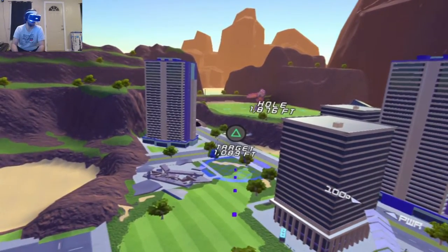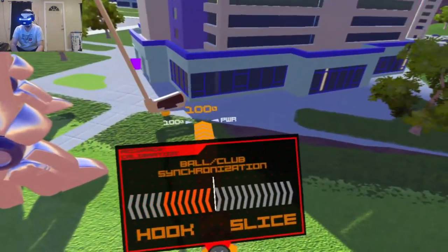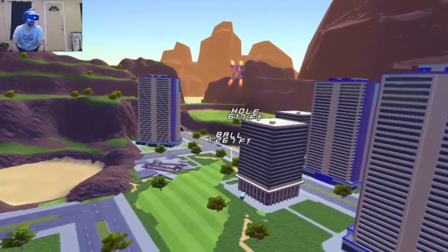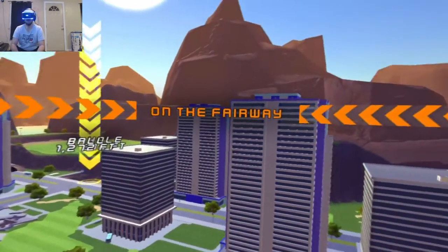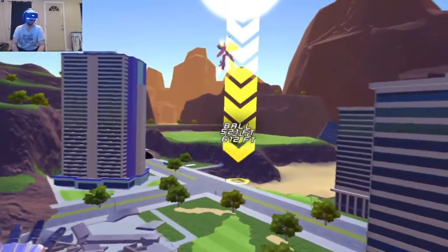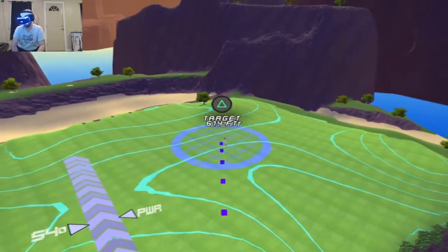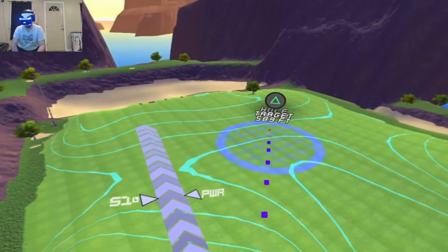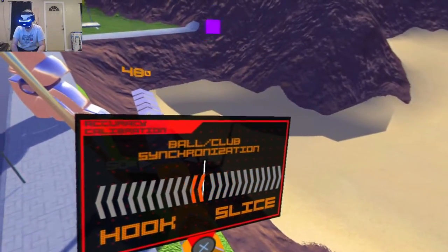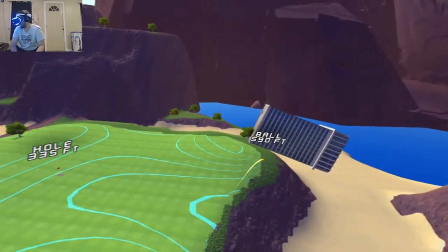We're going to aim for right there. I'm going to stop this ball with my mind. That's how you swing. Yeah, he won. I get it, man. We're going to do it right there. We're aiming for about 50% power. Oh, nice. Oh, I hit that pole. This is going to take me forever.